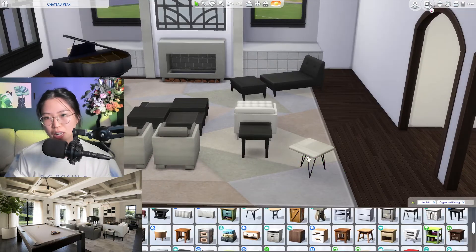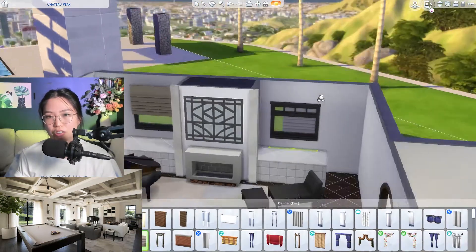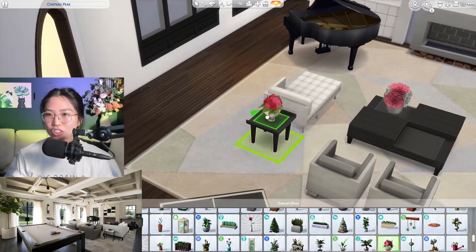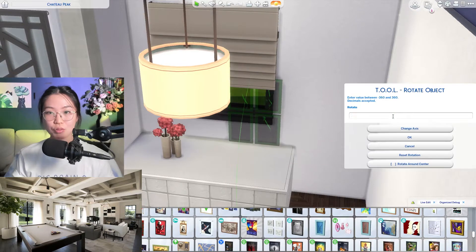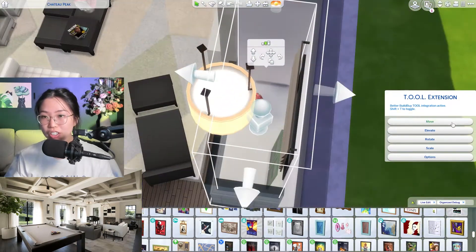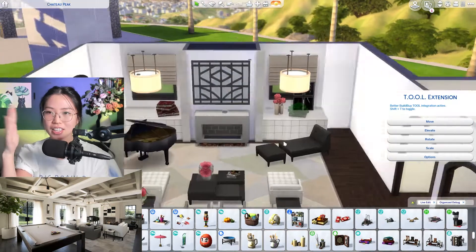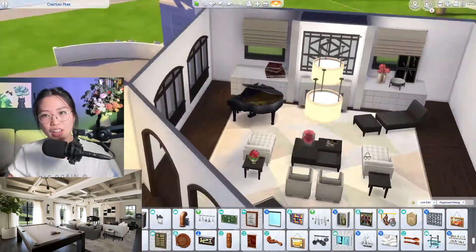Of course we pop in some end tables as well, just going through options to find the correct vibe. I'm adding embellishments and extra decorations to this room now — curtains, blinds, lighting, flowers, flower arrangements. I've gone with a coral flower theme and popped in some statement books. Here's a fun tool mod decoration hack: if you want leaning paintings, you can use tool mod to rotate a non-leaning painting on its vertical axis so it sits at an angle leaning against the wall.